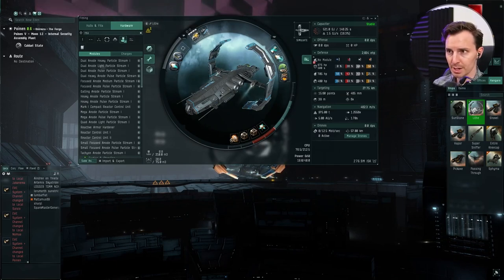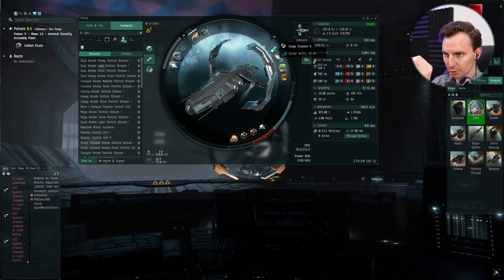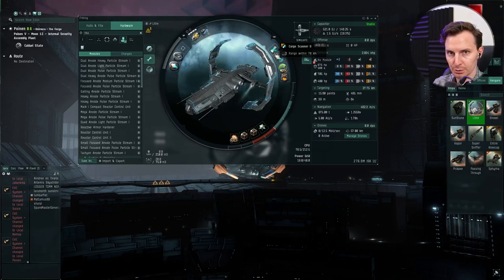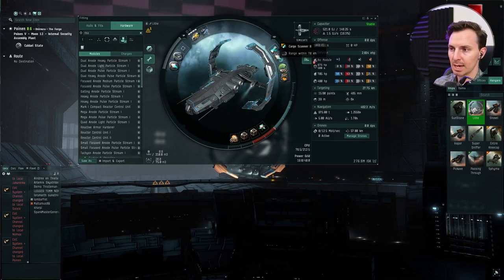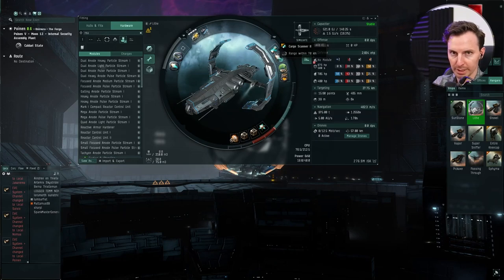We've got the Covert Ops Cloak — standard stuff. Cargo Scanner. You don't need a cargo scanner, but I find that when you start hacking, you're in and clicking buttons and not necessarily looking at your D-scan. I want to know if the loot I'm getting is worth it. I hate opening up these lootable cans and it's like a single carbon worth two ISK. So, Cargo Scanner 2.